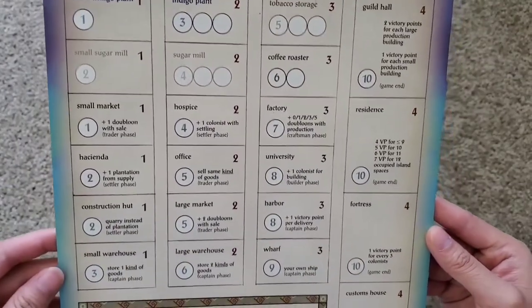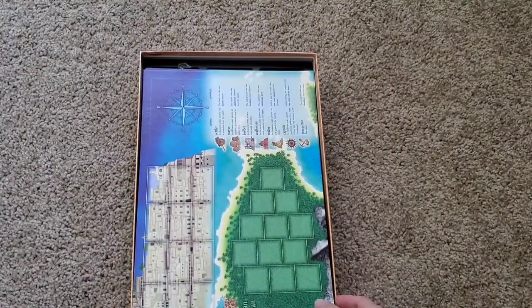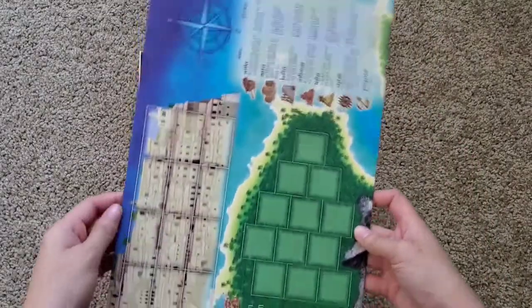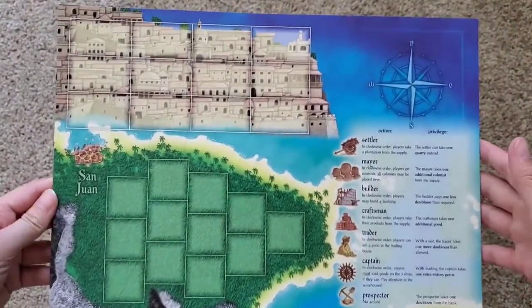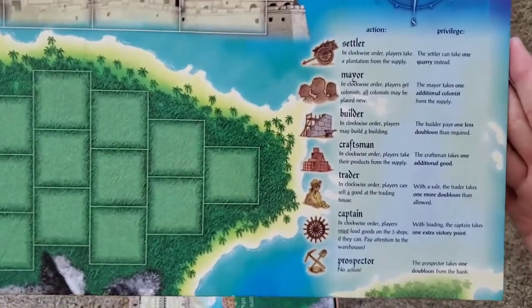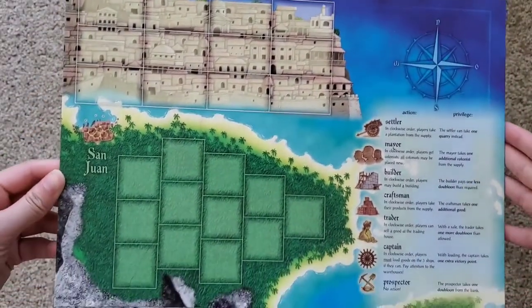So it comes with this. This is the bank. Here, let me get a zoom up so you could see it better. Sorry if you hear noises. I'm guessing this is one of the maps — San Juan.